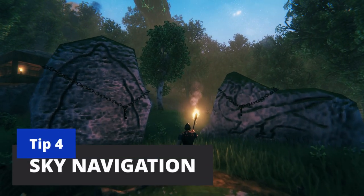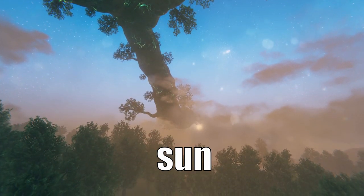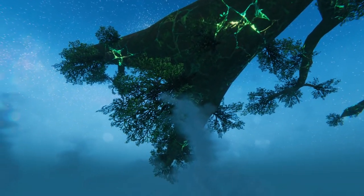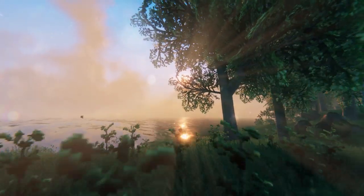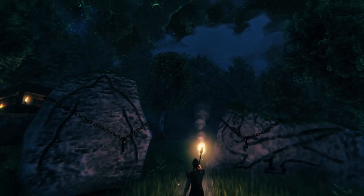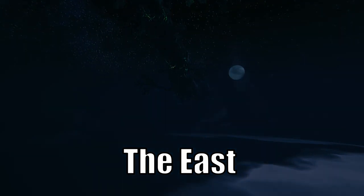The next tip is all about navigation. Just like on Earth, the sun rises in the east. The base of the great tree sprouts from the east, and the final tip is in the northwest. You can also find your way at sunset, as the sun always sets in the west. If you missed sunset, you can still find your way as the moon rises in the east.